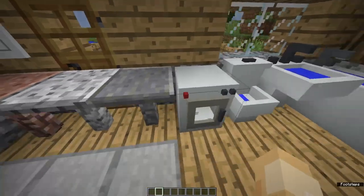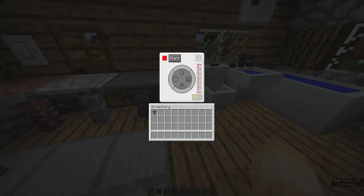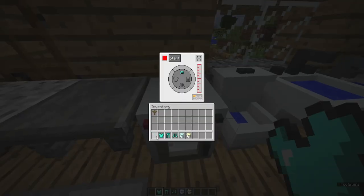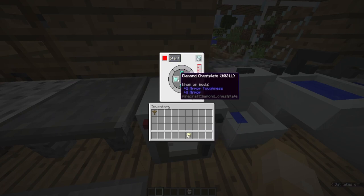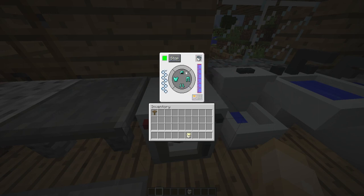Next we have the washing machine. You can put armor pieces in along with different types of soap, and it will repair your armor. You can also use super soapy water, which is more effective at repairing. Just note that once you put items in, you can't take them out during the cycle.